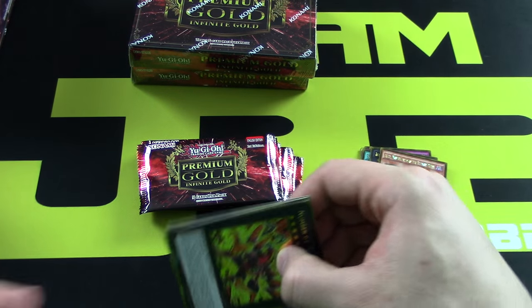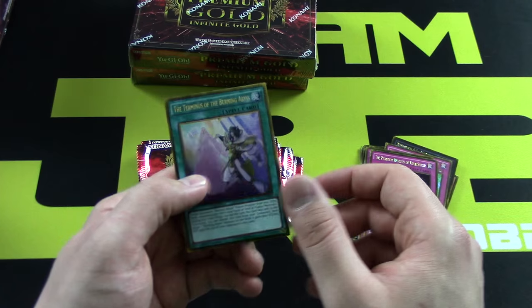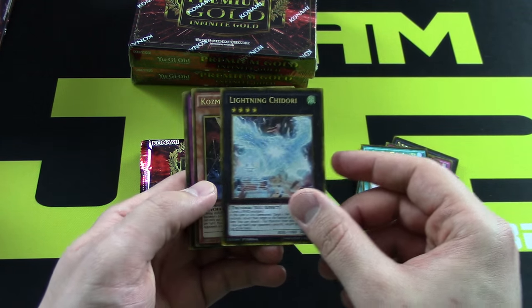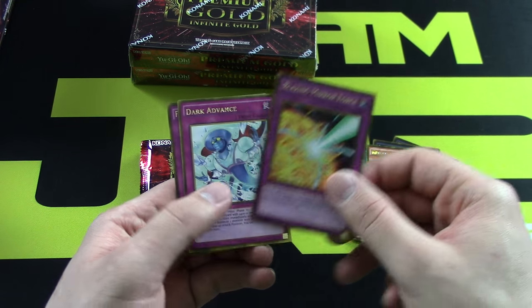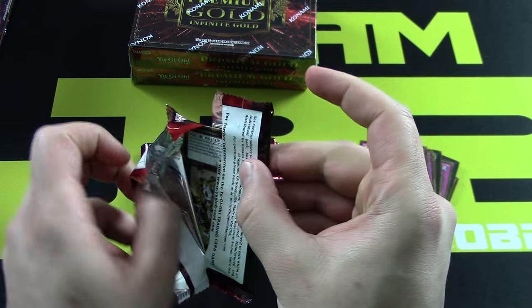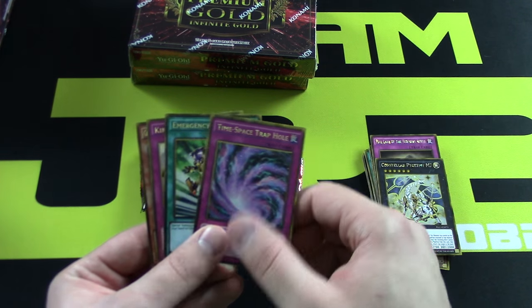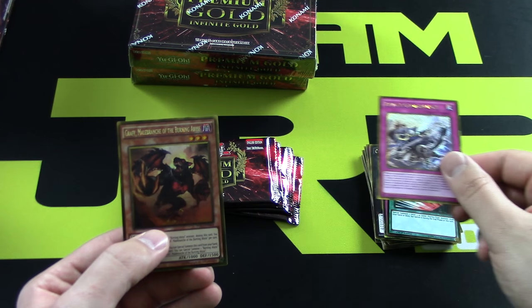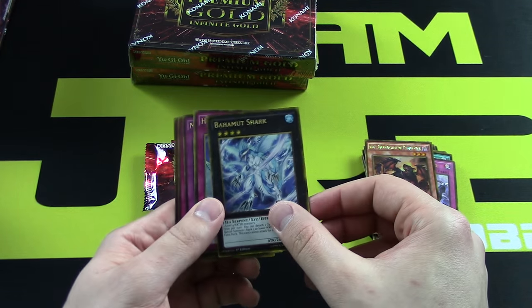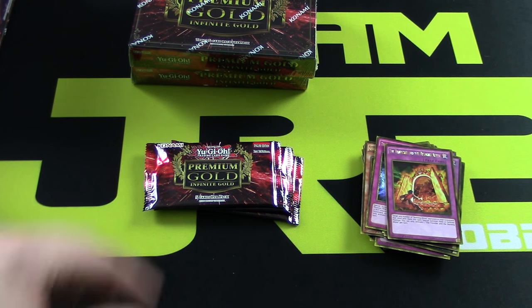We got a Volcasaurus, another Grand Horn, Breakthrough Skill — very nice, putting some really good cards in here. Lightning Chidori, Cosmo Goodwitch, Blazing Mirror Force, Dark Advance, Fire Lake. Seeing these cards for the first time is awesome. Stellar, we got an M7 here, Time-Space Emergency Teleport. Very nice — looks like they reprinted all the BA monsters as foils, which is cool. Bahamut Shark, Horn of Heaven, Mistake — wow, I had no idea they decided to put Mistake in here.